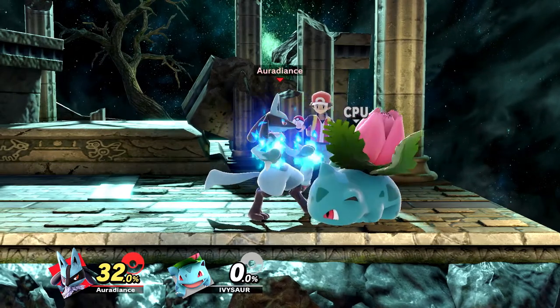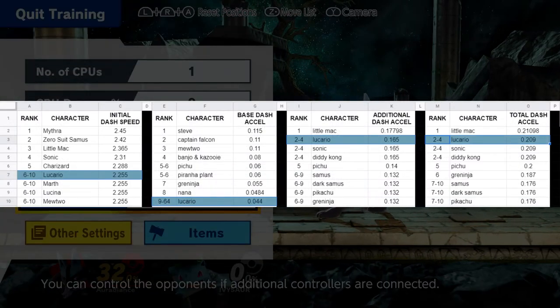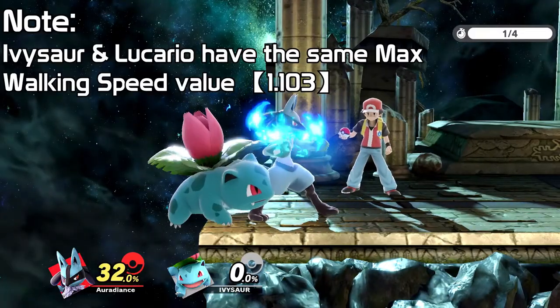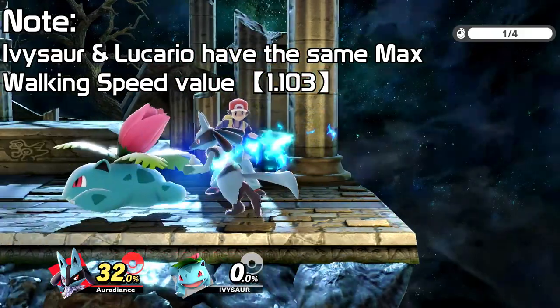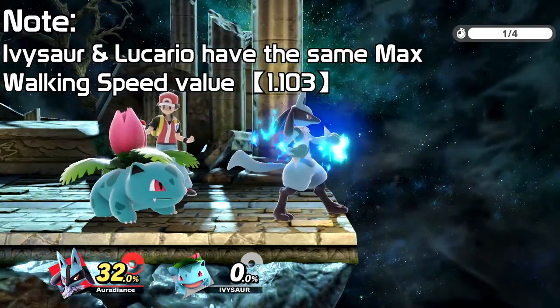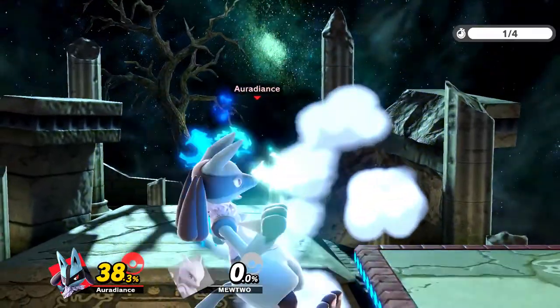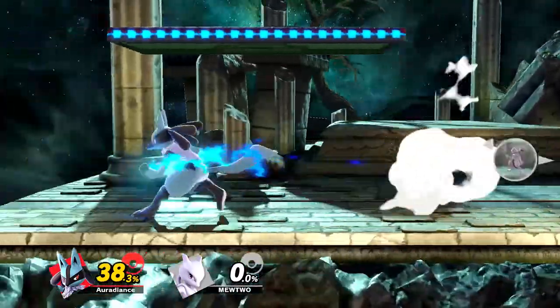Starting off with Lucario's parameters, we have Walk Excel and Dash Excel. Lucario's walk acceleration, initial dash speed, and dash acceleration are all within the upper echelon of the entire cast. At times you walk around, you can feel the burst of immediate movement speed before reaching max walking speed, and it's this walk excel value that excels in close quarter situations. It's why you don't want to just dash forward carelessly — Lucario's dash is very good, and it's easy to get hit when you choose to dash toward an opponent.